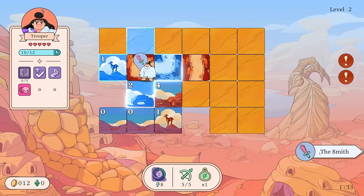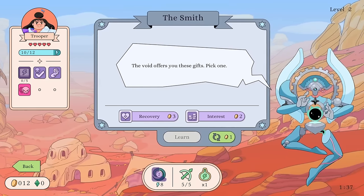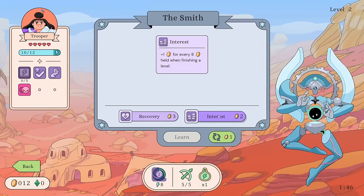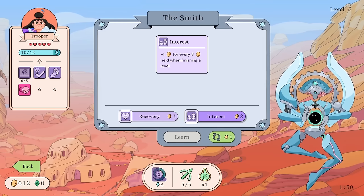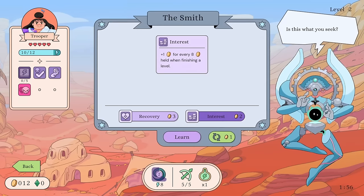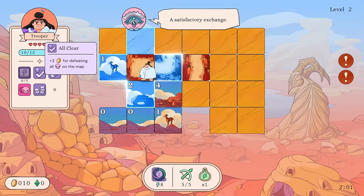We can visit the smith right now in the middle of the run. The Void offers you these gifts — pick one: Recovery (restore one health at the beginning of each level), Interest (plus one dollar for every eight dollars held when finishing a level, costs two dollars). We'll take the money!